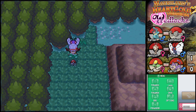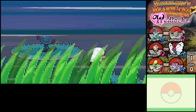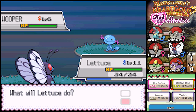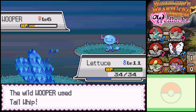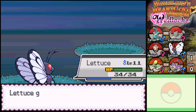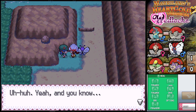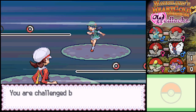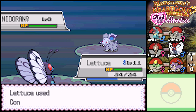I found some Repel - that'll actually come in handy to get down to the basement of Union Cave, which is where my next encounter will be. A level six Whooper - Lettuce takes it out easily. A trainer is on the phone and challenges me - 'hang on, I gotta fight this first.' What a matchup - she's gonna get Confusion.